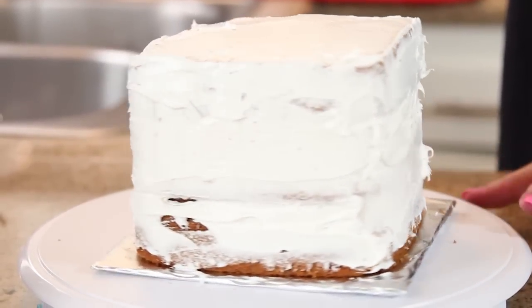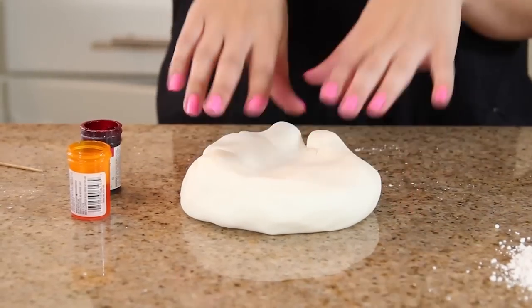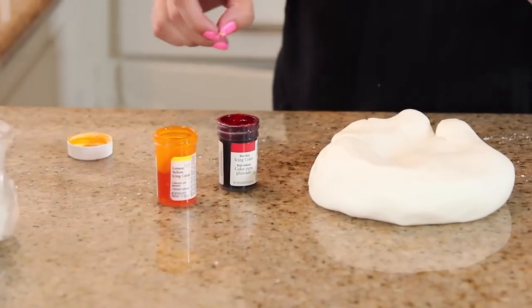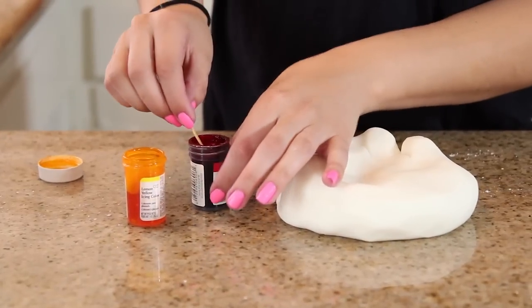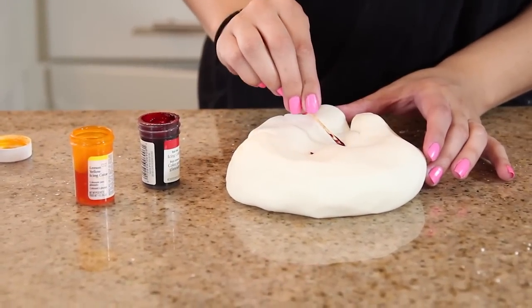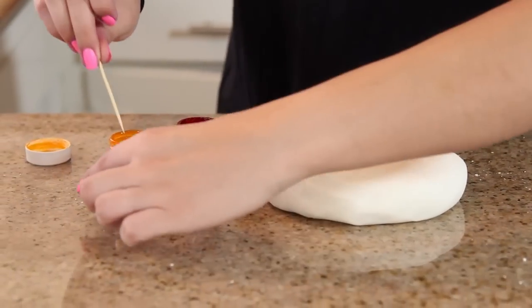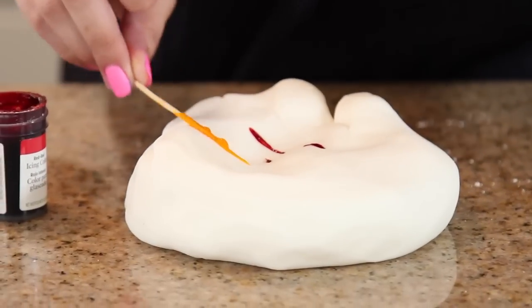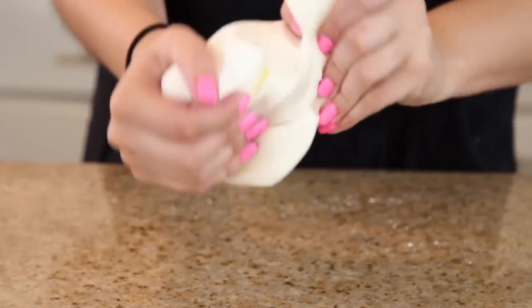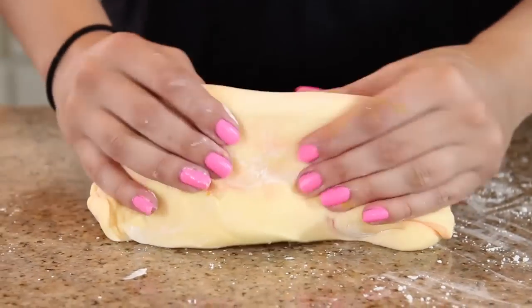Now that the whole cake is iced, place it in the fridge and we're going to prepare our fondant. I'm going to dye a white piece of fondant with yellow and red oil-based dye to create a really light orange. We're only going to use just a little bit of the red — maybe that much. Then throw the stick away, grab a new one, and get some fresh yellow. We're going to put more yellow than red, then blend it all together and see what kind of orange we get.